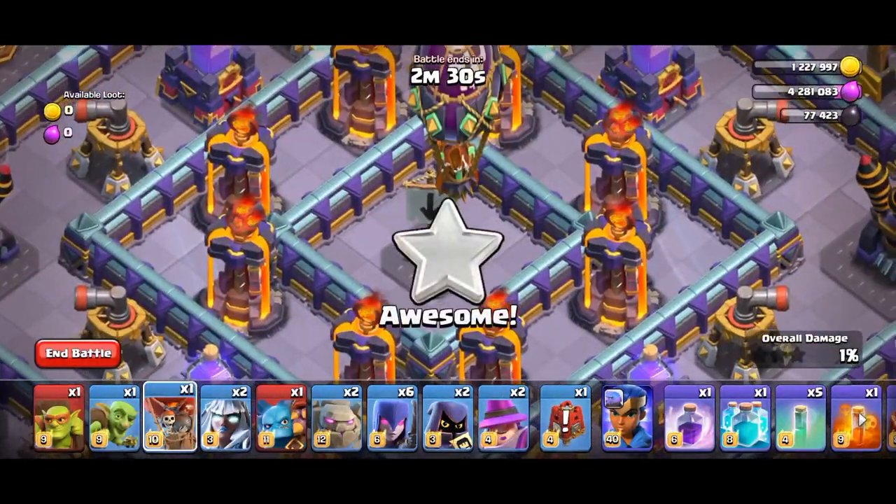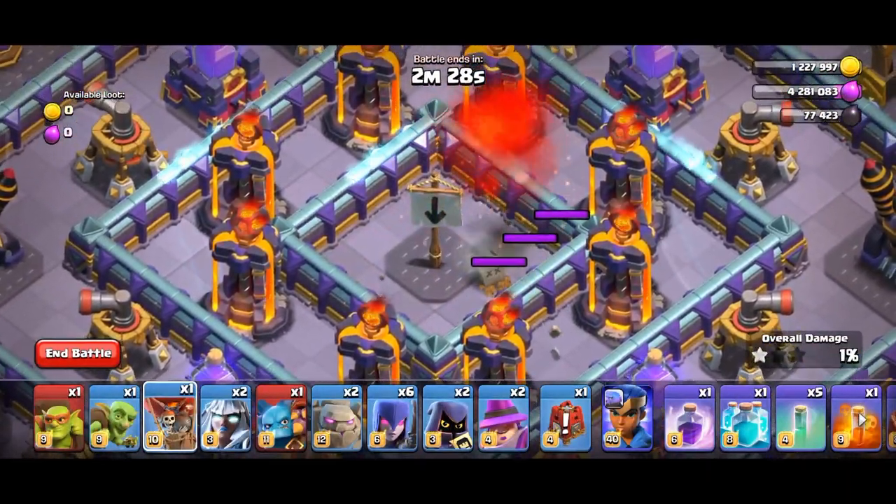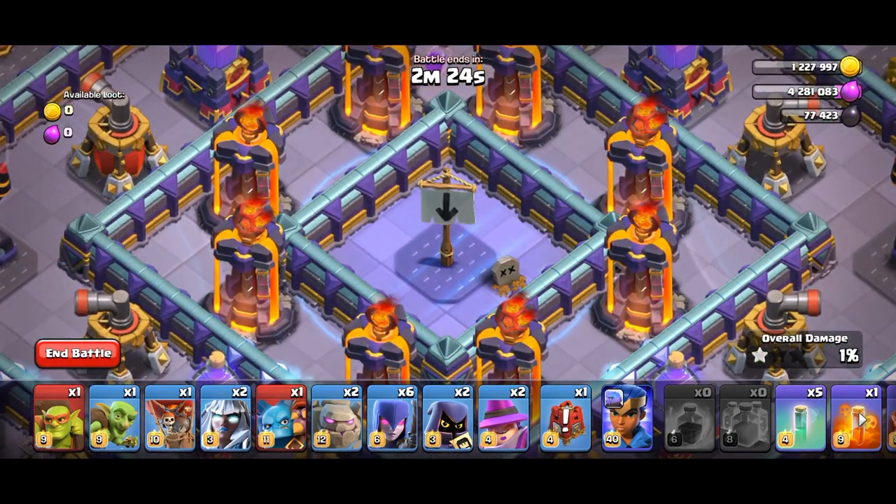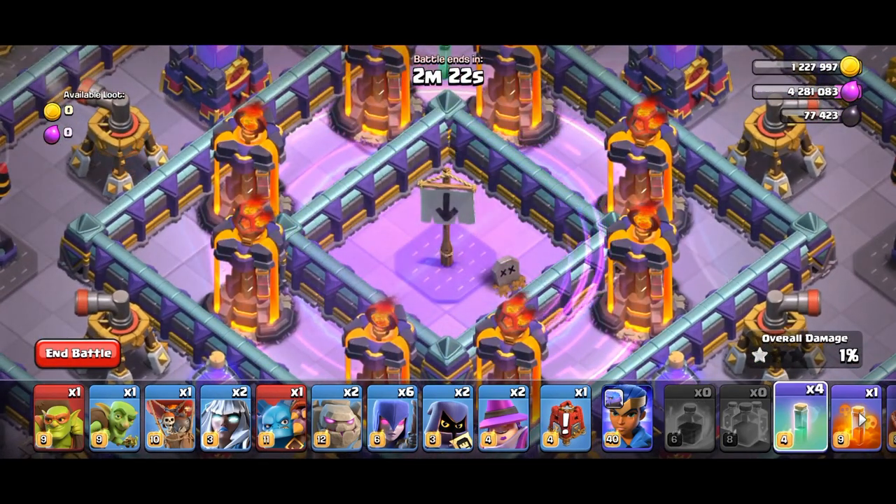Now focus on the arrow banner. Deploy 1 moon — this will activate the seeking air mines. Now deploy clone, rage, invisible, and then the super minion.